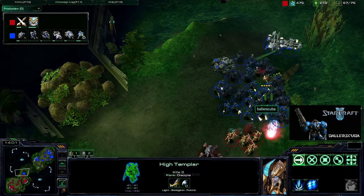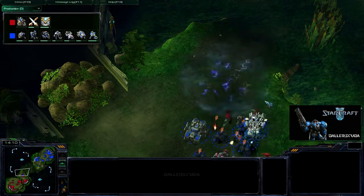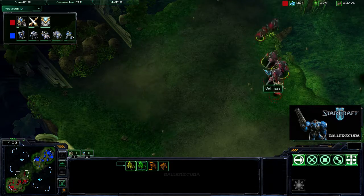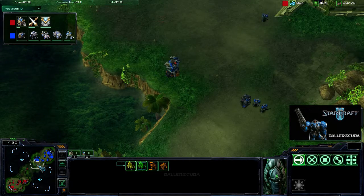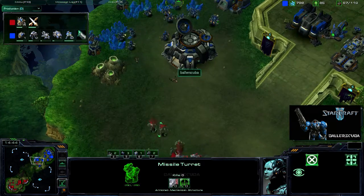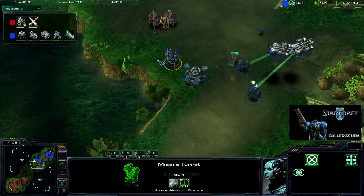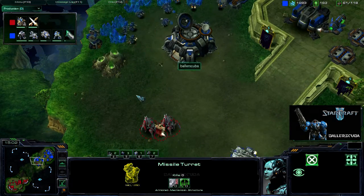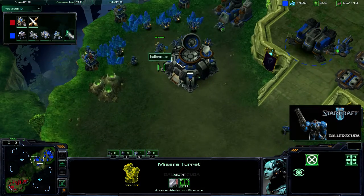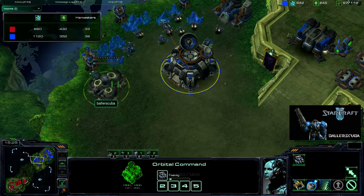Look at them — they're slicing right through. But he Psionic Storms right on top of them — but they lived. They lived to slice another day. He is going to be going for the counter attack here, but luckily I do have a missile turret up so that I will be able to see those Dark Templars. And they run. They had the full opportunity to run right past everything and start taking out workers, but they chose not to. So I will be able to clean this up with minimal damage. It doesn't look like he was able to get any pot shots off on any of my harvesters, so I still will hold on to the lead.